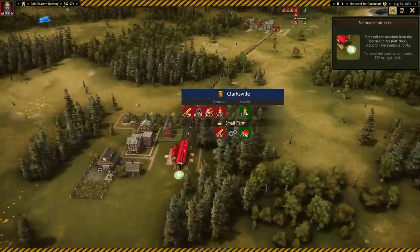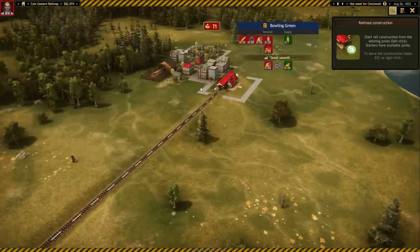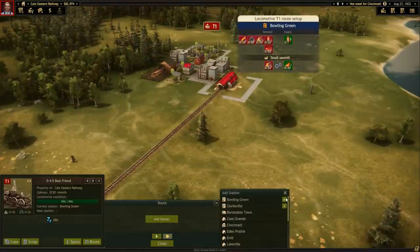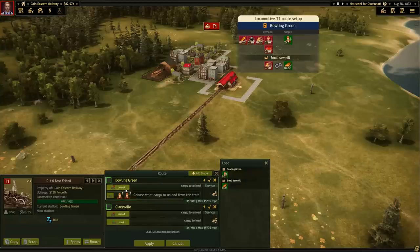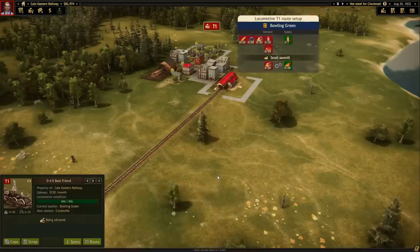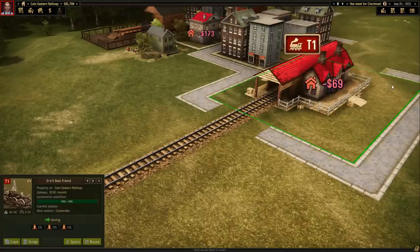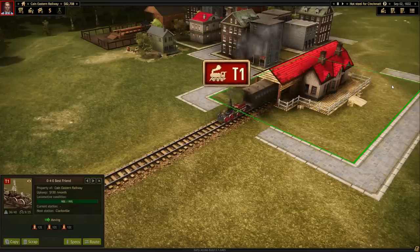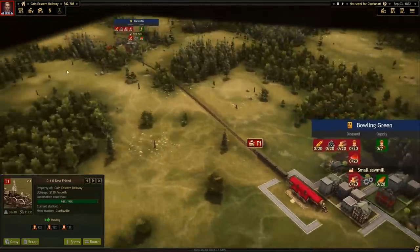We can go back to Bowling Green where our train already is and set it to go from Bowling Green over to Clarksville, loading up some people and unloading them in Clarksville, then loading more people from Clarksville and unloading them back at Bowling Green. It's 1832 - that's old timey. Here he comes - he's classy, modern technology. There he goes, on his way into Clarksville.